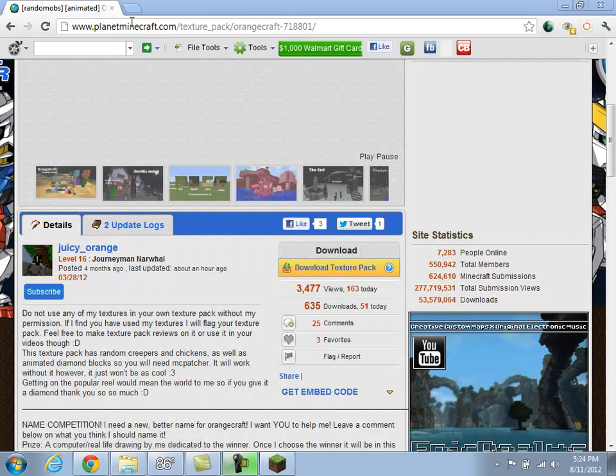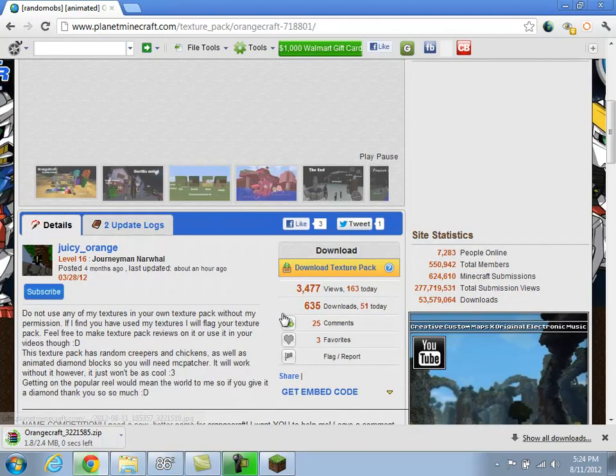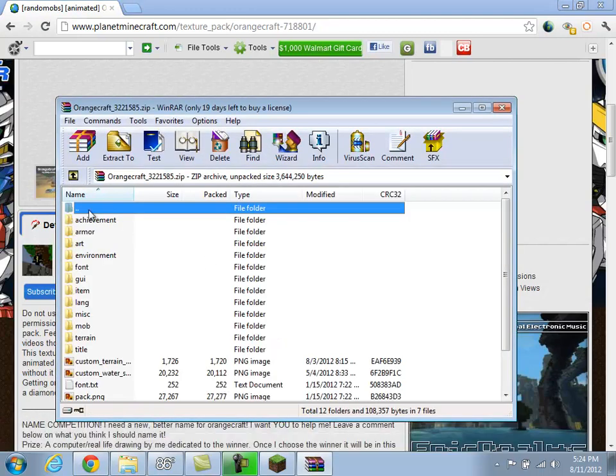I'm on planetminecraft.com slash texture-pack slash OrangeCraft, because this is the one that I chose. You're going to want to hit Download Texture Pack. See this right here — you do that. I have WinRAR, so I'm just going to leave it in there.